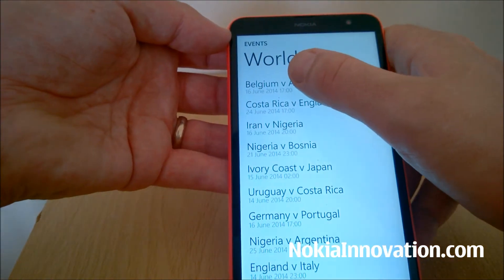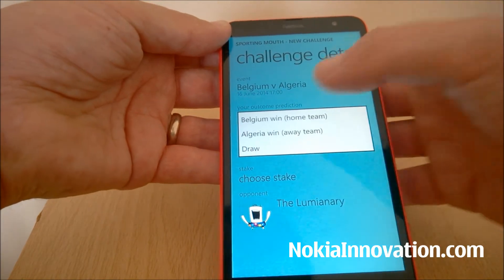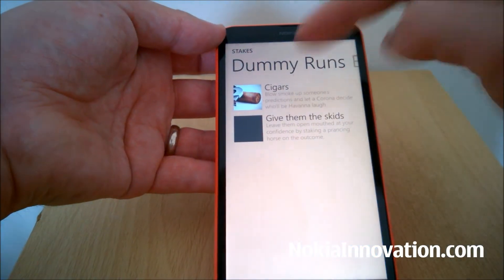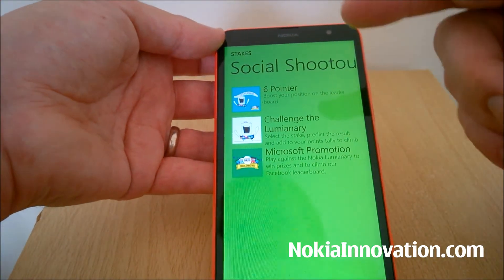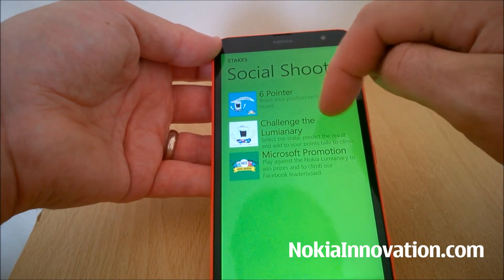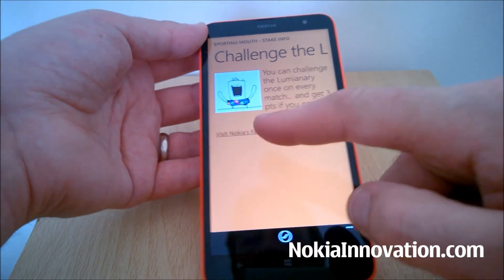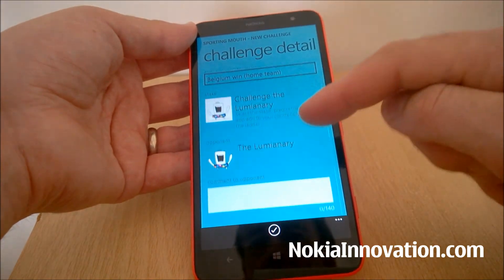For example, Belgium v Algeria on the 16th — you'd pretty much expect Belgium to win that. You can pick Belgium win, Algeria win, or draw. I'm going to say Belgium because they've got a very strong team. Then you have to choose your stake. There are various options like loser tees, dummy runs, eating orders, free vouchers. If you keep going, you'll get to Social Shout Out and that's what we're doing. Click Challenge the Luminary and select the stake. So now we've got the event, the stake, and our opponent.